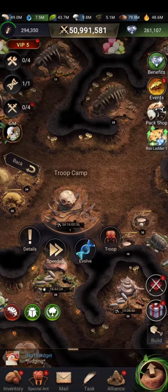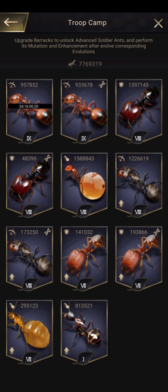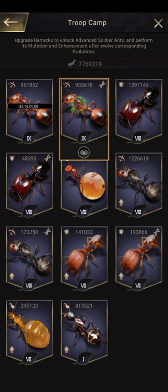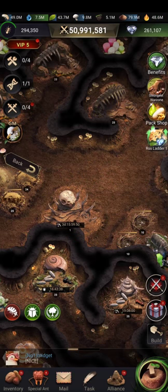In this part, we have the troop camp, which gives you information on how many soldier ants you already have. Right now I have 957,000 T9 shooters. Some of these ants are enhanced — meaning they are more developed than the basic soldier ants.